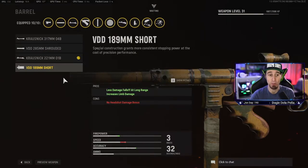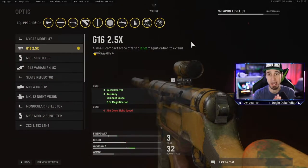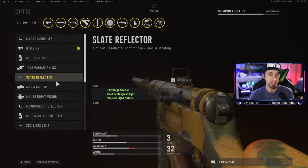For the barrel, you 100% want the 221mm ONV. It's only slightly less damage than the 285mm barrel, but you're getting aim down sight speed, hip fire accuracy, and aim walking movement speed — which is the big thing. The aim movement speed has helped me get a lot of kills, along with sprint fire speed and ADS speed, all coming from this barrel. For the optic, it comes down to personal taste. I like the 2.5 G16 because it's good enough to get kills at range and also quick enough up close. I also like the Slate Reflector, though that's harder at range.